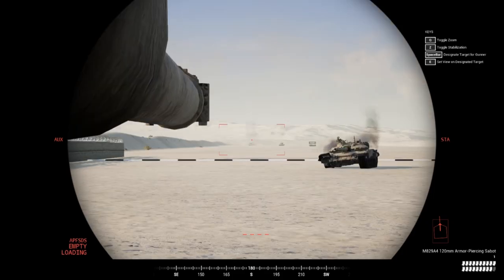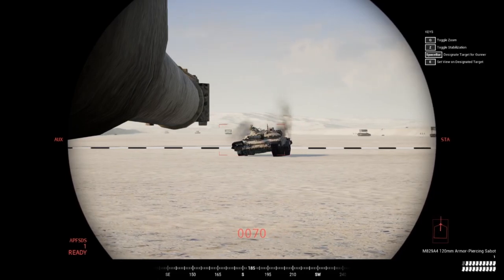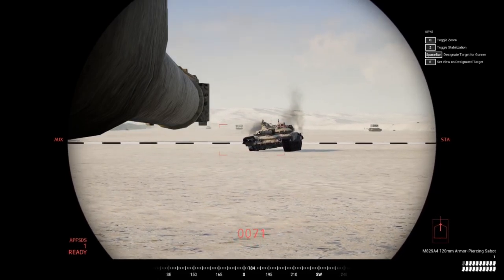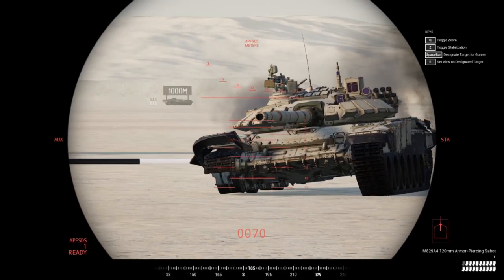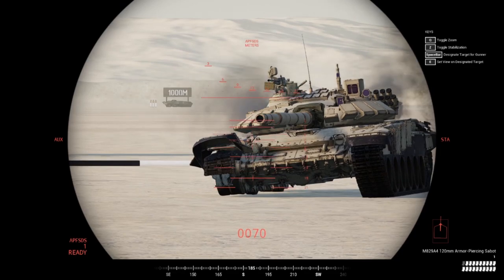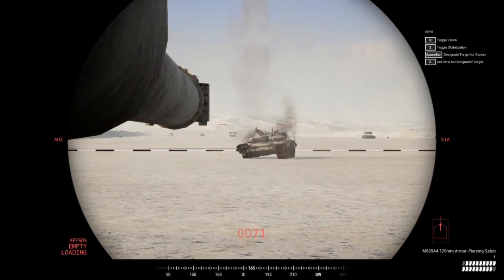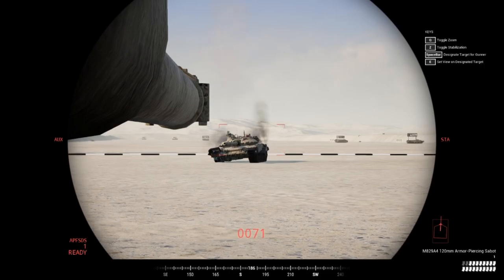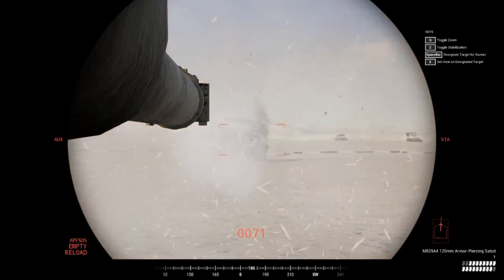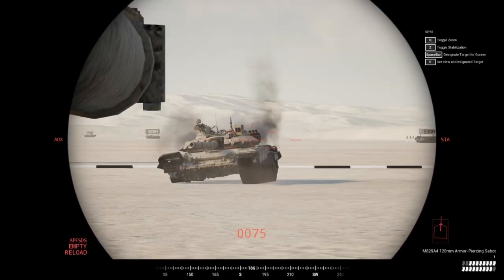Now let's go over where to hit a vehicle and what to watch for. With this vehicle already tracked, I just need to finish it off. One thing you don't want to do is ricochet a shot — you can see that round glancing off the vehicle rather than penetrating.